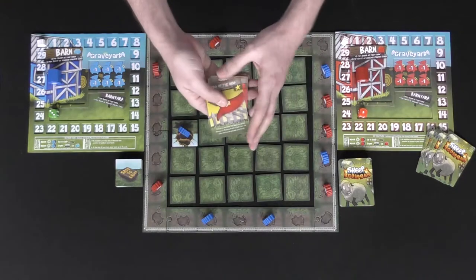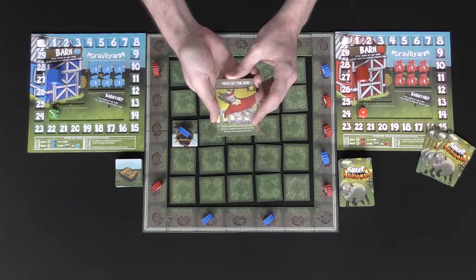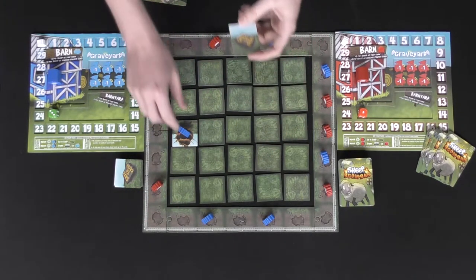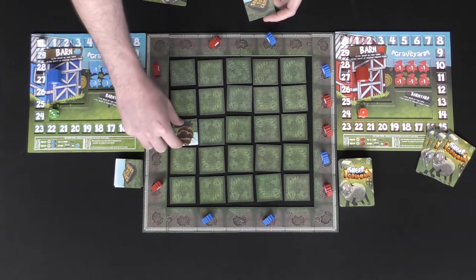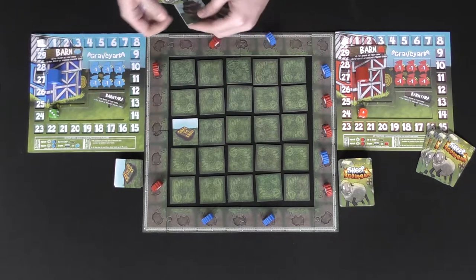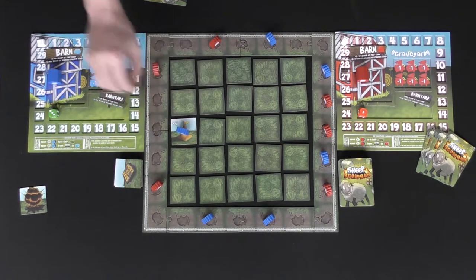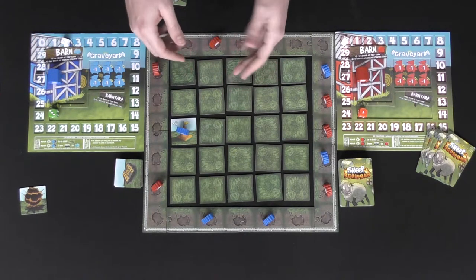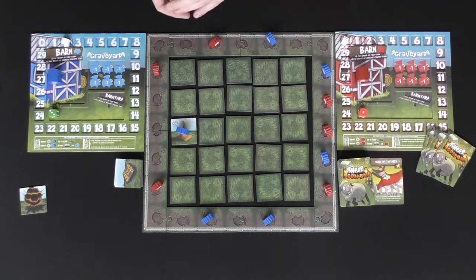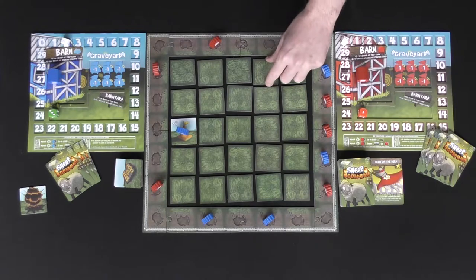If your sheep explodes, check your hand — some cards can prevent the loss. For example, the Hero of the Herd card lets you defuse a landmine tile and replace it with a cone. Without that card, the landmine is replaced with a safe-to-cross tile and your sheep goes away. If you do play Hero of the Herd, you remove the mine and score two points on your victory point tracker. The card then goes to the discard pile.